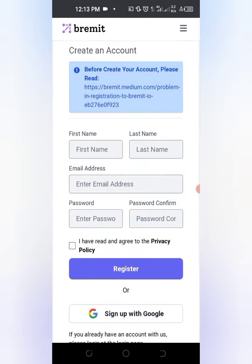I'm going to pause the video and complete my registration. You just have to put in your first name, your last name, your email address, then create a password for this new website, confirm the password, and hit register.